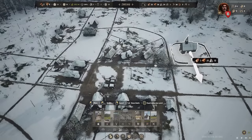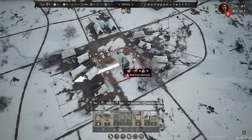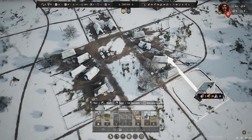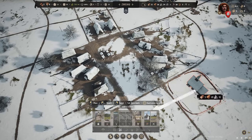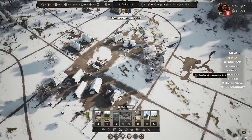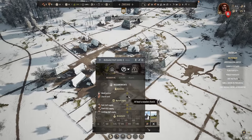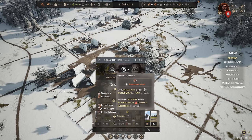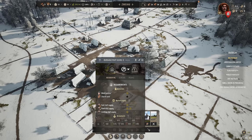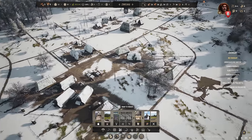The last thing we need is the church. Placing it right here will work perfectly fine. We'll plop down that church and that's the last requirement to upgrade all our people to level two burgage plots. Level two burgage plots start generating one regional wealth per family per month, finally giving us money income we can use for upgrading things.